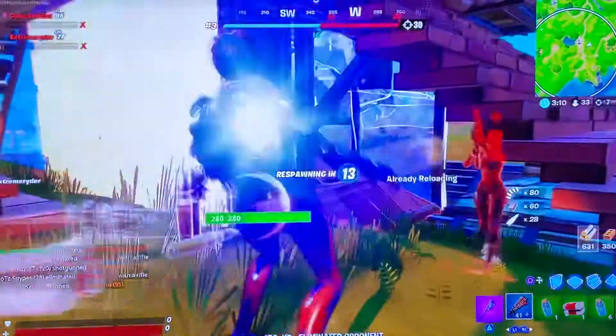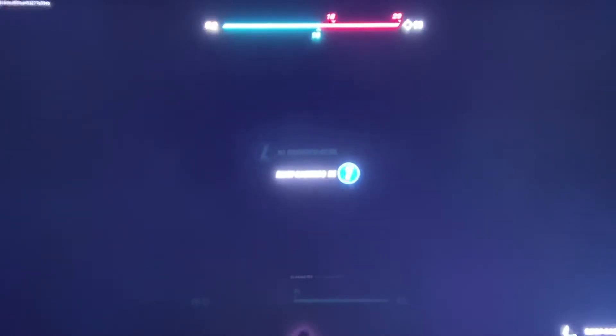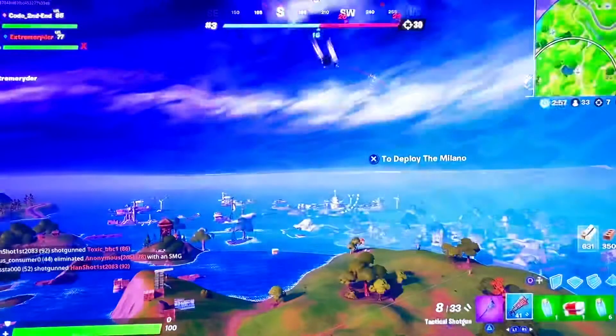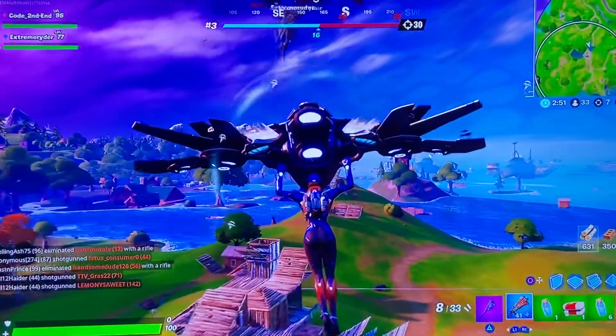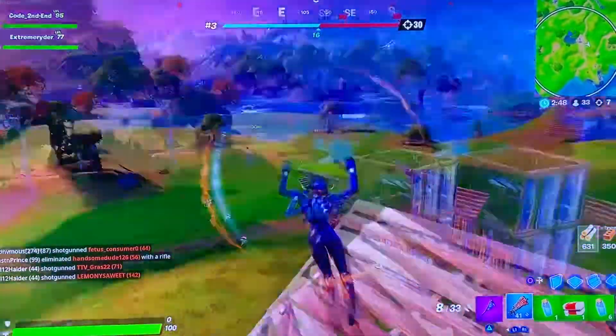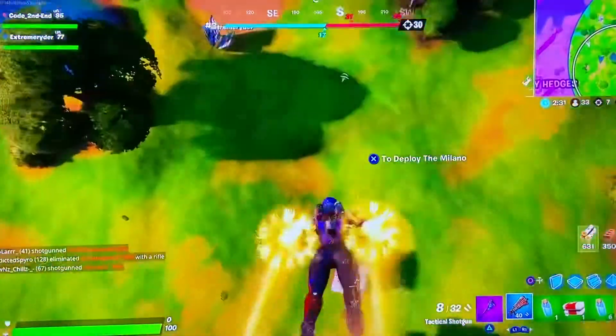I should probably just play some normal pubs after this. This lobby was easy but then it got really sweaty out of nowhere — I guess when somebody gets 30 kills, that's what happens. And don't mind my trails — I just use that one for all my combos because I love it. So yeah, for the combo, the pickaxe, the glider, the skin, and the backpack just work really well together.